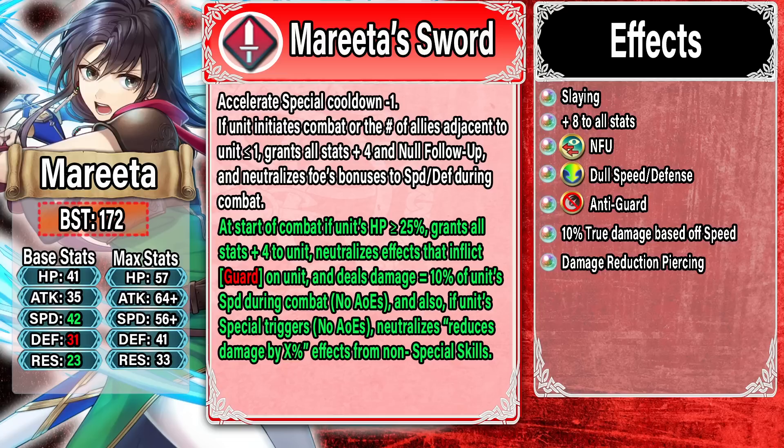In the refine: at start of combat if her HP is greater than or equal to 25, she gets another round of plus four to all stats — so plus eight total — neutralizes effects that inflict Guard on herself, gets 10% true damage based off her Speed excluding AoEs, and when her special triggers (not with AoE specials) she neutralizes percentage-based damage reduction from non-special skills.